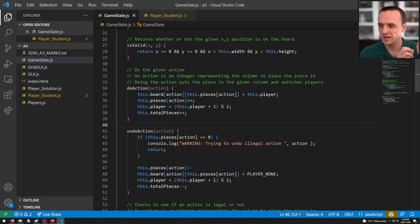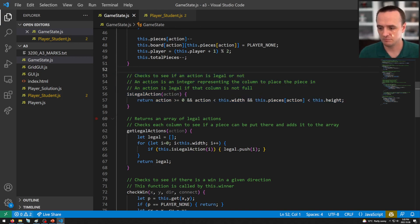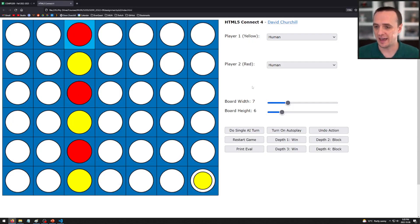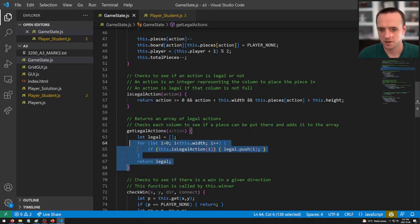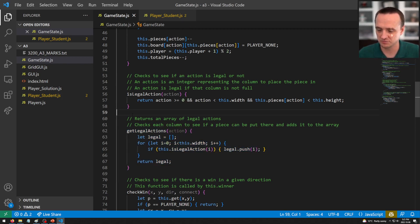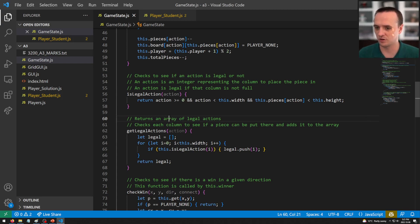is_legal_action checks if an action is legal. The only illegal actions are those outside the board dimensions or where the column is already full. For example, column two being full means legal actions are zero, one, three, four, five, six. get_legal_actions iterates over each possible action, checks legality, and returns an array of all legal actions. All of this is done for you — you just need to worry about your algorithm.